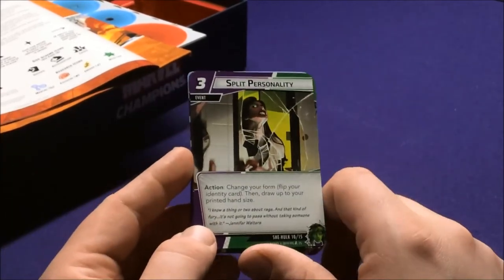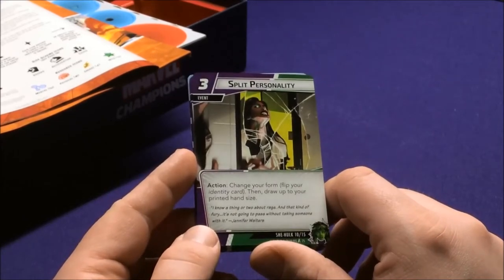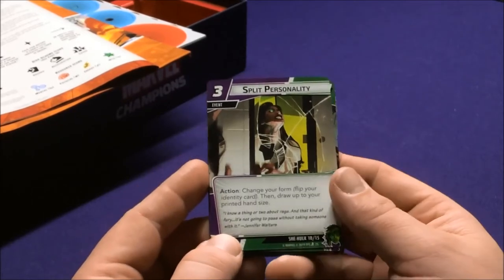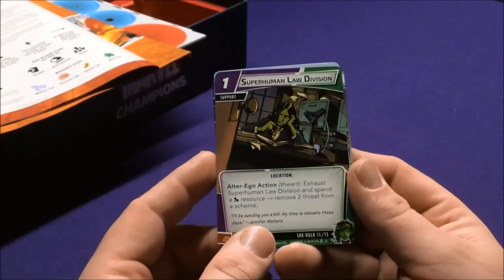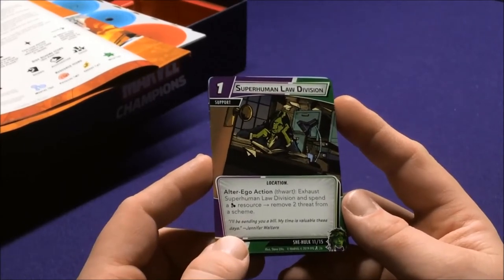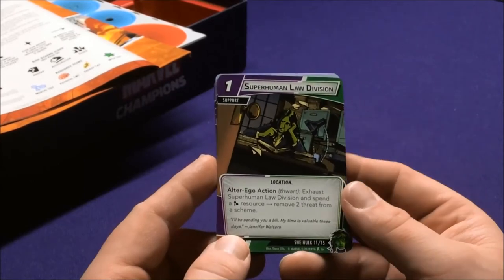She's got Split Personality: change your form, flip your identity card, then draw up to your printed hand size. Superhuman Law Division is a Location Alter Ego card — exhaust it and spend a Genius resource to remove two threats from a scheme. There's a balance between removing threats and doing damage.